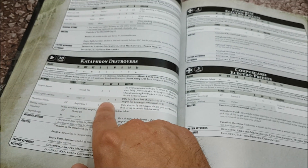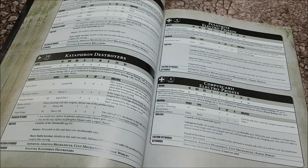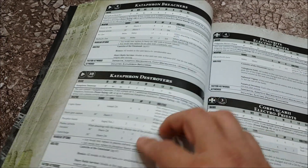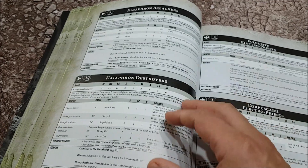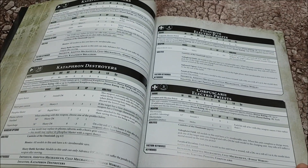Grav is still at 30-inch range, heavy 5 with minus 3 AP. Minus 3 AP at 30-inch range, five shots. Grav is still king as far as Destroyers are concerned. Three of these guys is putting down 15 shots - yes they're hitting on 4s, but if Cawl is near them they'll get to re-roll automatically at minus 3 AP. Brutal stuff.